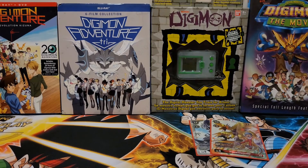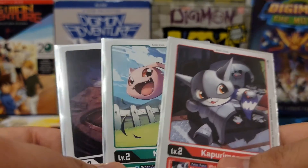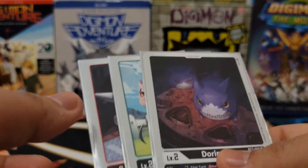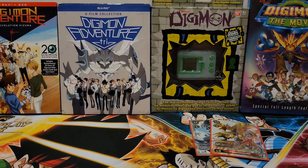I'll just go over the deck that I had. I didn't get as lucky as in my first run, where I got a bunch of Digitama and a bunch of Tamers. This time I only got three Digi Eggs, which kind of sucked because you kind of need them to be able to get some draw power when you get stuck. It's also good to have a Digimon in the back in the raising area so you can build it up and it won't get killed.